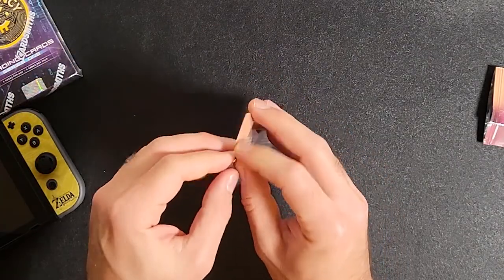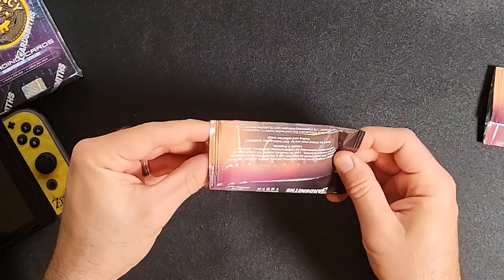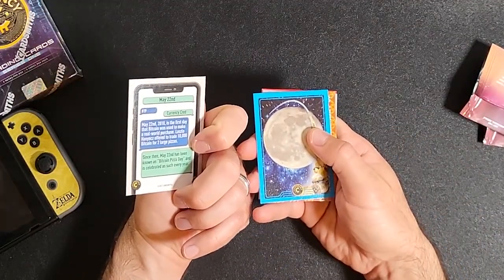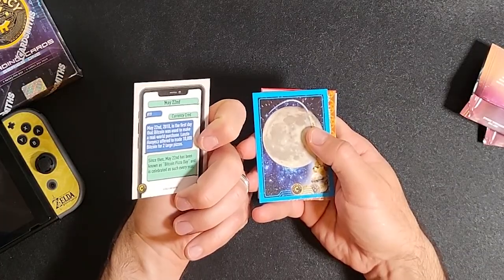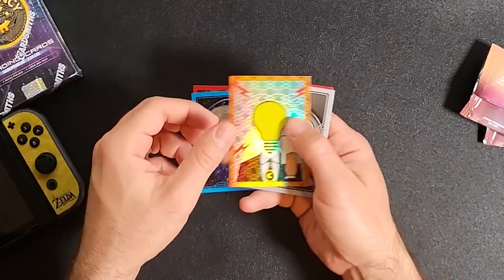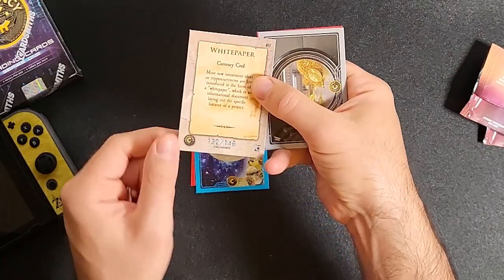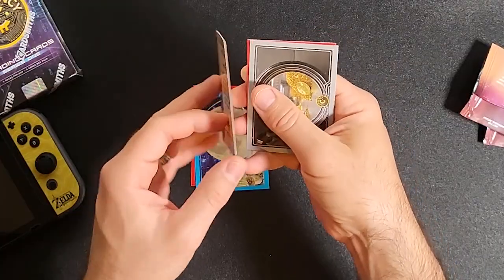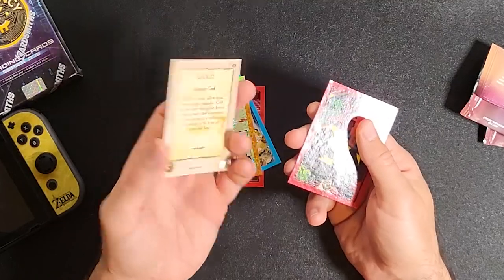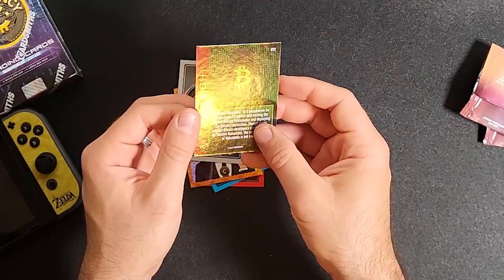Let's see what's in this next pack. Pizza — May 22nd was the first day that Bitcoin was used to make a pizza purchase. The moon. Holographic light guy — ooh, that one's rare: 132 out of 149. Only 150 of these were printed. Sweet. We also got a gold currency card and a Satoshi Nakamoto card. Cool — we got one thing that's pretty cool so far.